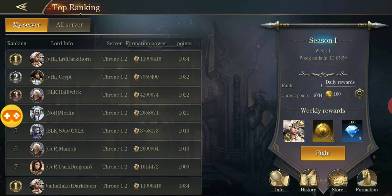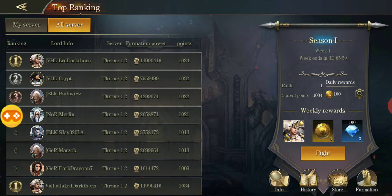On the left you have the top 10. It tells you your formation power — mine is almost 12 million. Crypt, the next most powerful, is around 8 million, and then down to Ballywick at 4 million power. You start off with 1,000 points, and you lose three or four points if you lose and gain points if you win.